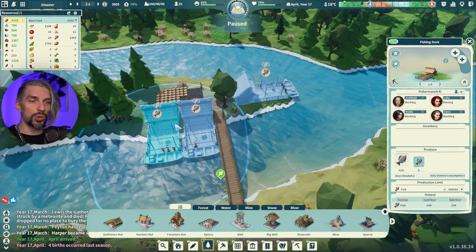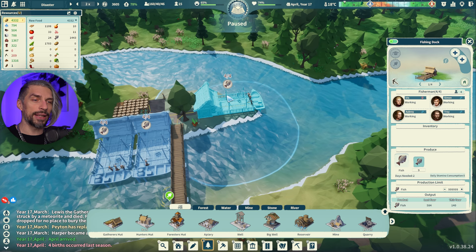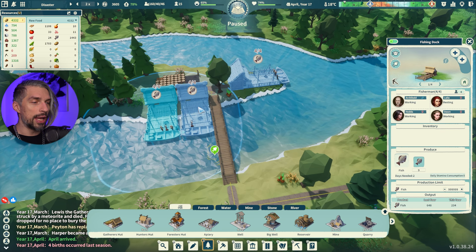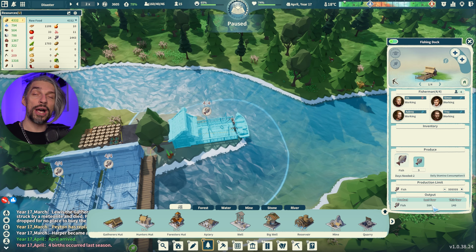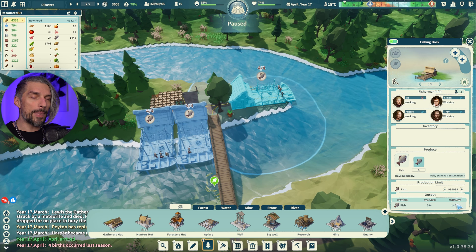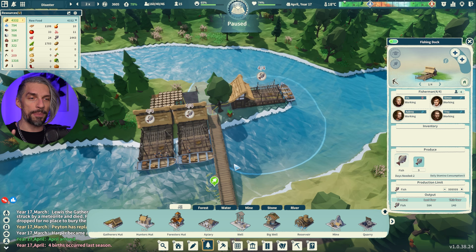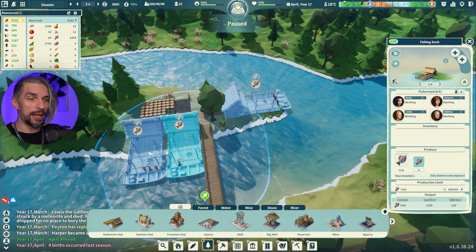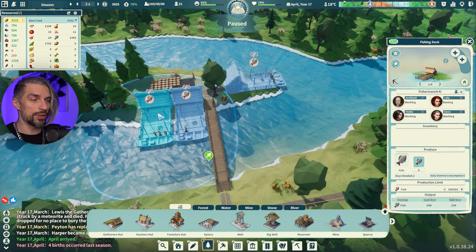I tested two fish buildings next to each other: one not at the best point but with a fishing point, and another with 84% water coverage but no access to fishing points, each with four fishermen. The one without fishing point access produced 584 fish — that's 146 food per person, barely enough for two people, really inefficient. My rule of thumb is 200+ food per person for the long term. The one with high water coverage and close to a fishing point got 1,000, so about 225 per person — that's actually pretty good.